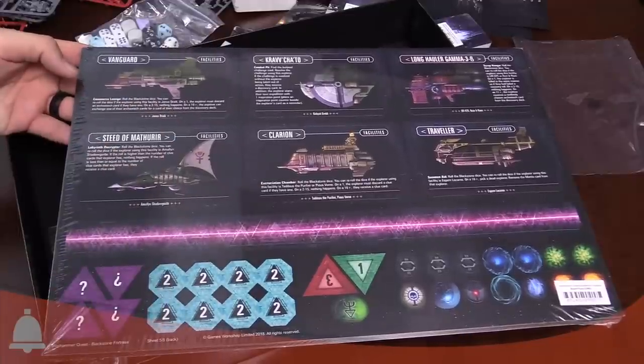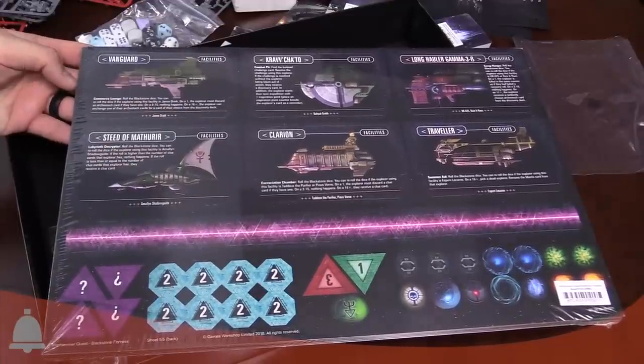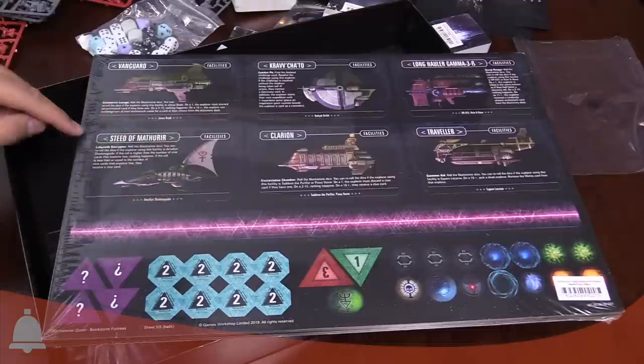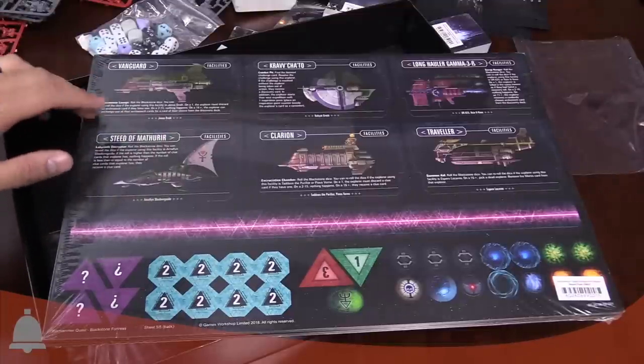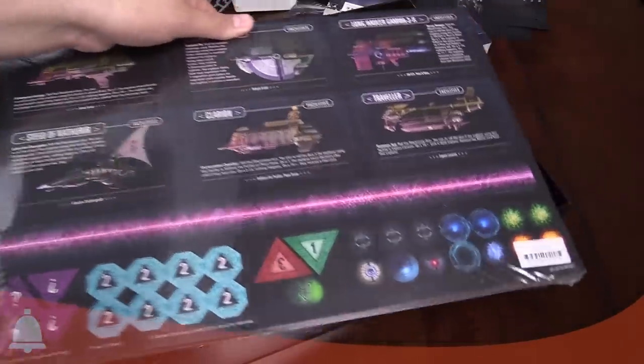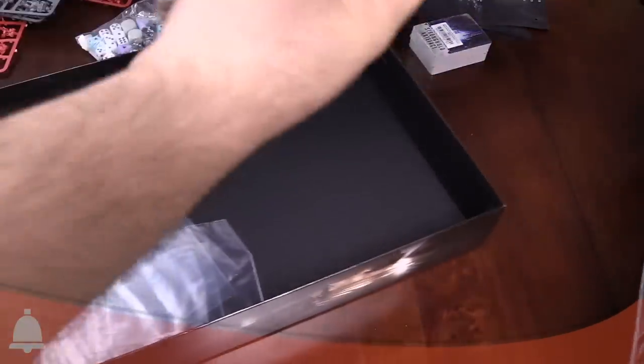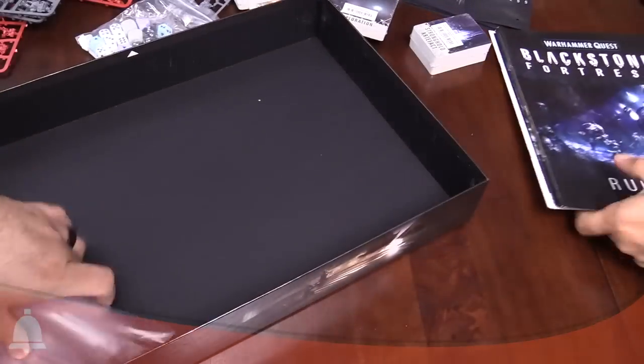There are six different ships that you can trade with throughout the game. They have special abilities — one's a facility ship, one's a support ship thing on opposite sides. Each explorer comes on a ship or different ships. You should have four ships total for the explorers, and you pick which side you want. The facilities side happens after the exploration, and the support side happens during.